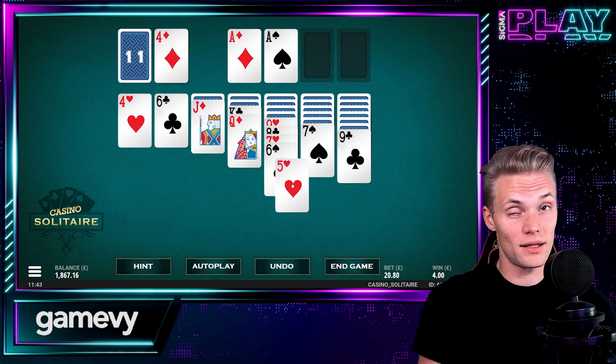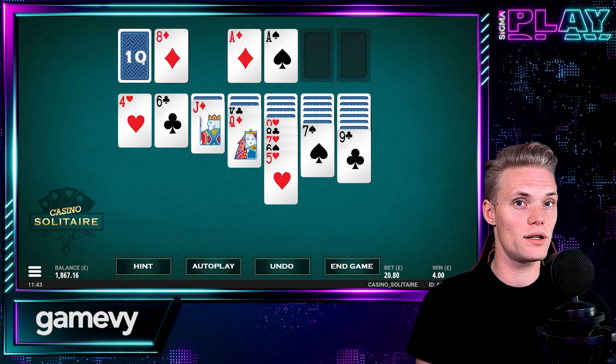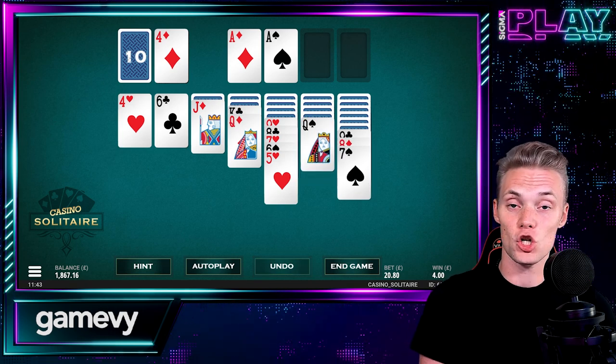The game payouts depend on your bet size and the number of cards you stack on the suit piles. The more you bet, the more you win for each card. For example, if you bet 0.52, you win 0.01 for each card. If you bet 20.80, you win 40 cents for each card.